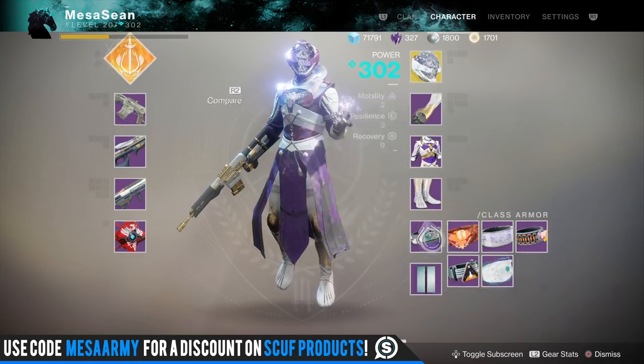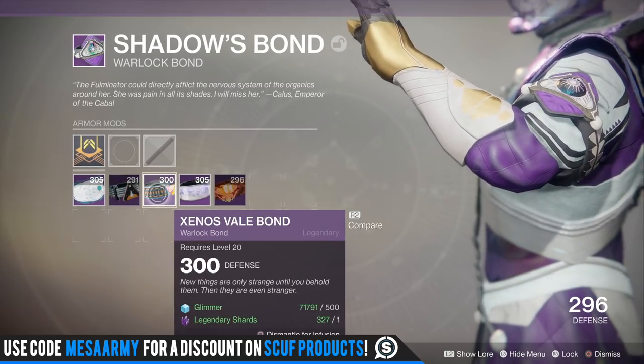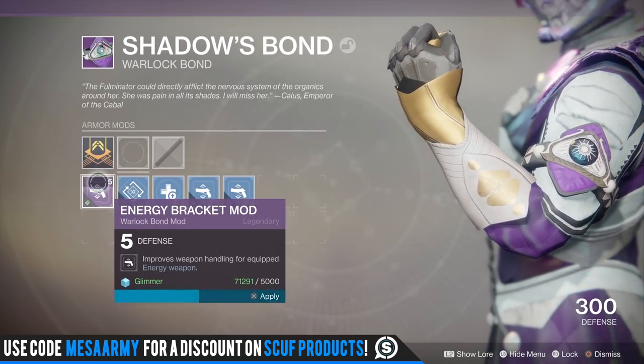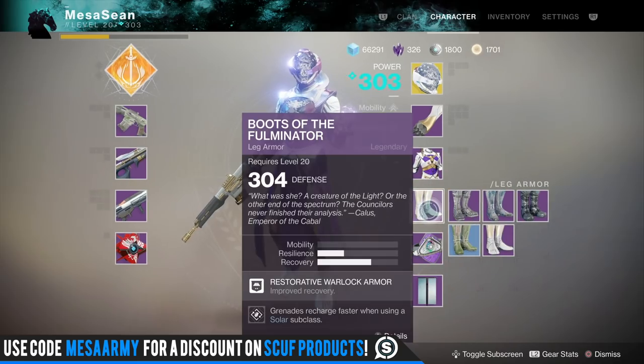We're going to start infusing stuff now. Do I have a mod on here? I'm going to have to infuse this. Do I have any warlock mods? Yes I do. Alright, we're going to infuse you — be smart about it — and throw you on there. Now it's going to be 305. The Destiny servers have been a little wonky lately — sometimes I get kicked and then I'm not kicked.